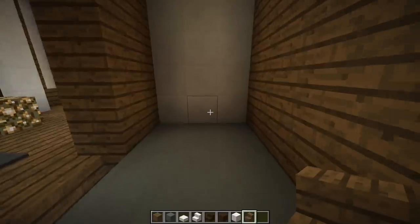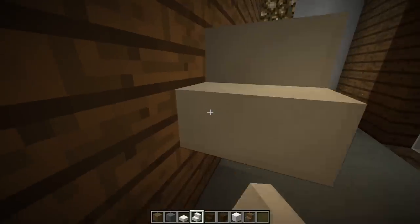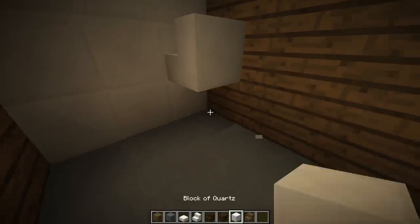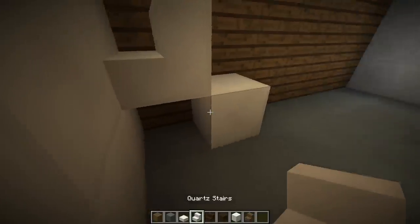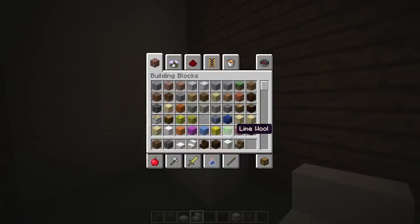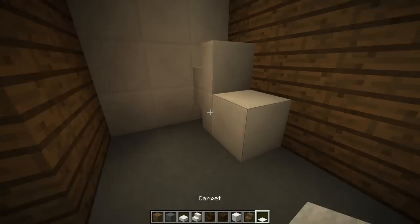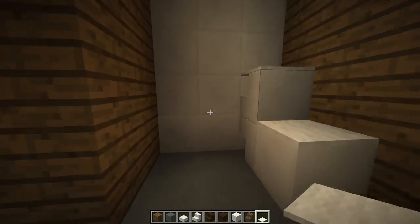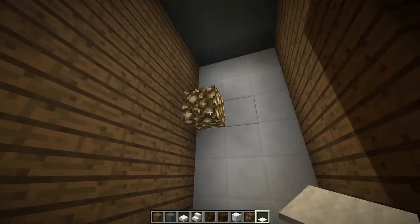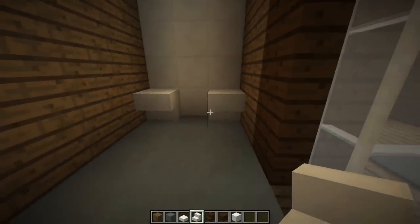The next thing we need to do is make a toilet. I'm going to place this block right there, then come over here and place that — there we go, that's what I want. I'll go with this for now, put that on top like that — yeah, I like that a lot. Next we need to add a sink.